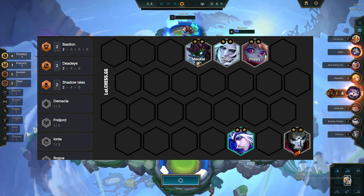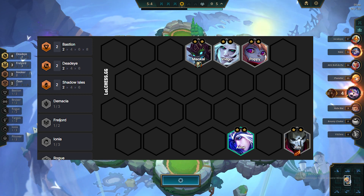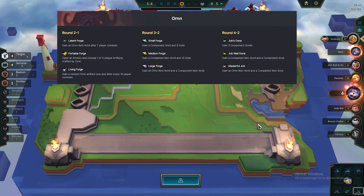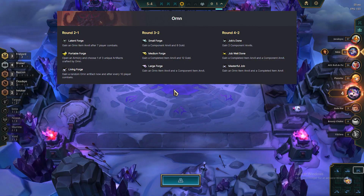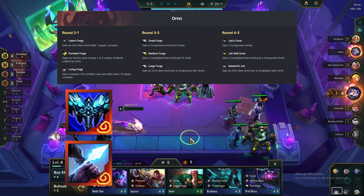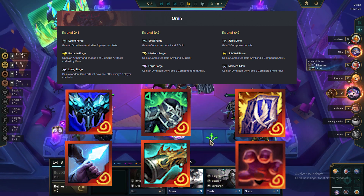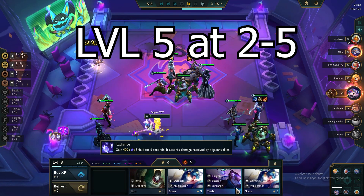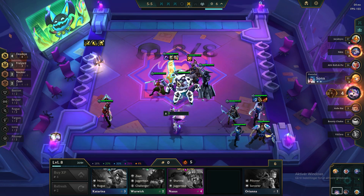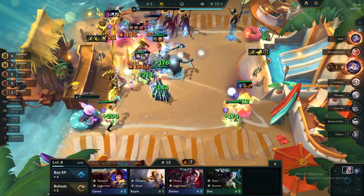Jhin is a strong early game unit that lets you build your team around a Deadeye backline carry from the start. At stage 2 the first thing you'll do is pick your augment. If you have Aurelia there's a good chance you'll get Portable Forge, which is very strong. The items to look for are Eternal Winter or Sniper Focus at best, but Anima Visage or Gold Collector also work. Consider going level 4 at 2-1 and level 5 at 2-5, building gold while avoiding too much health loss. Always try to get items for Aphelios first, but slam a frontline item whenever you get the chance.